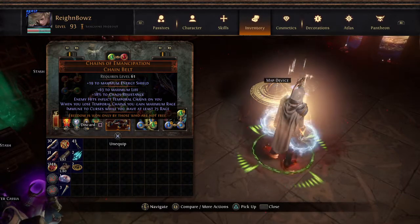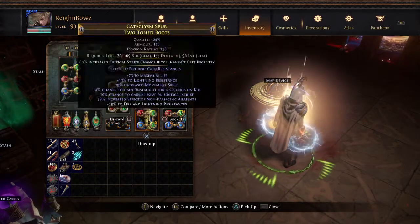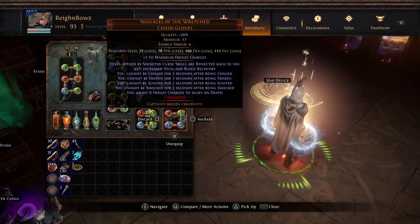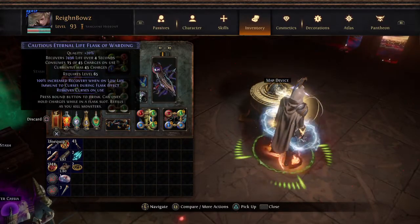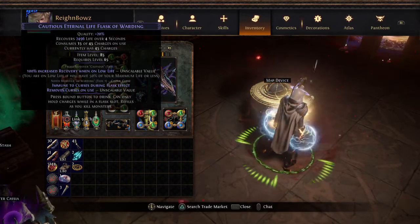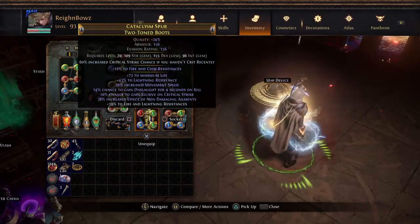I remove the Temporal Chains with this flask — ideally you want an instant recovery flask, not like this one which triggers when you're low life. For this setup I like it though, since 100% increased recovery while on low life is pretty good because I'm always low life. The reason we want this is to be immune to curses and remove curses on use. Whenever we remove the curse, we immediately get 50 rage.